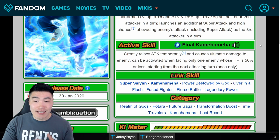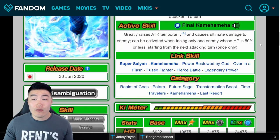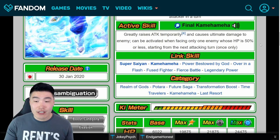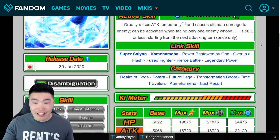Active skill: Final Kamehameha — greatly raises attack temporarily, causes ultimate damage, can be activated when facing only one enemy whose HP is 50% or less, starting from the next attacking turn. His links include Super Saiyan, Kamehameha, and the others stay the same.